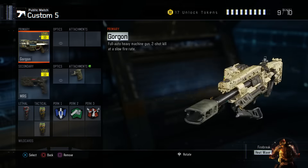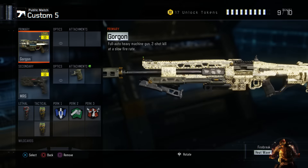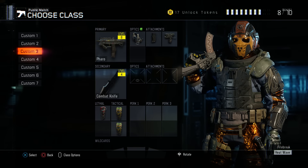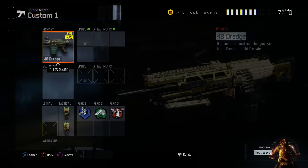We're just going to show off the Diamond weapons. Here's the Gorgon — I always call it the Gordon instead of the Gorgon for some reason, a little joke between me and my friends. That definitely looks pretty cool. We'll now move on to the 48 Dredge.